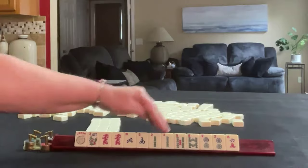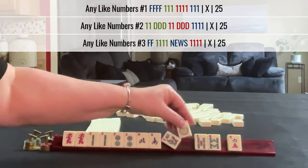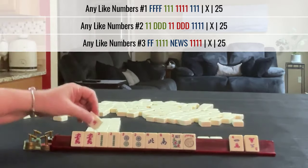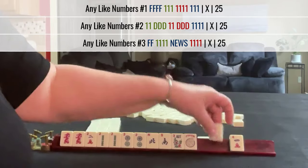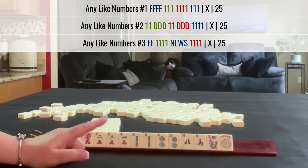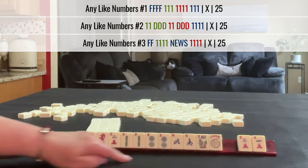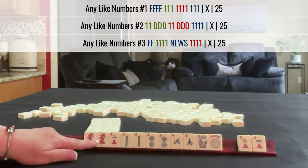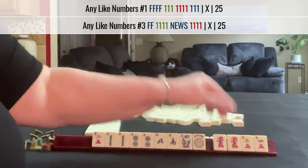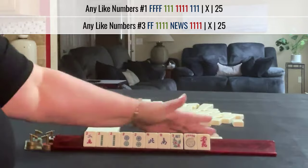If these were my tiles, I'd focus on the twos — maybe like numbers. There is news in like numbers, and that leaves us with three tiles to pass. A two! Now we have no gaps. We have two, three, four with twos. Maybe we could even try for a year hand, but no white dragons, so we're going to let those go. Now we have to make a choice: twos with flowers, twos with news, or twos with dragons. Since we only have one dragon, even though it's a pair, I would break that up. Focus on news or flowers — this is a little risky, but it looks really good.